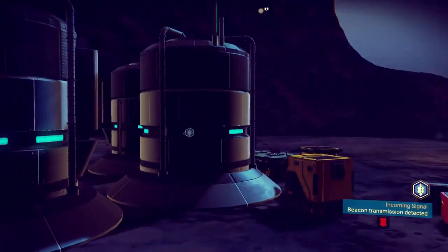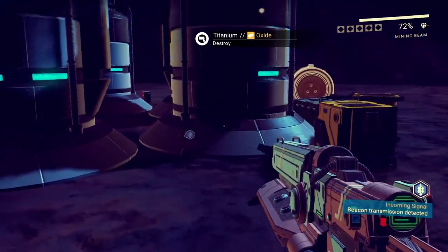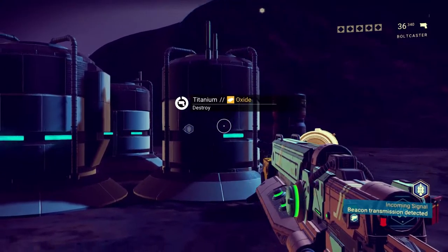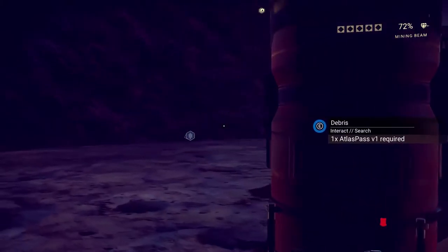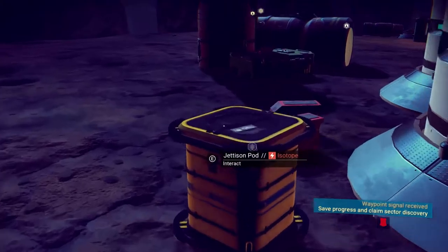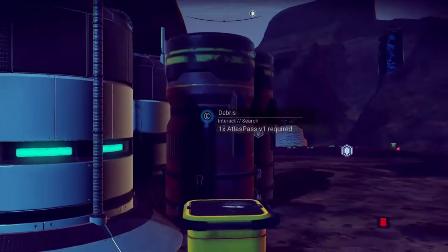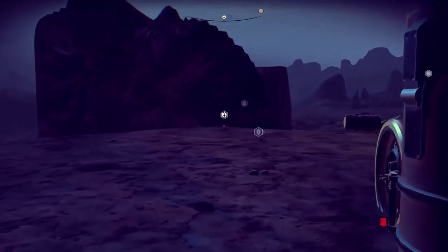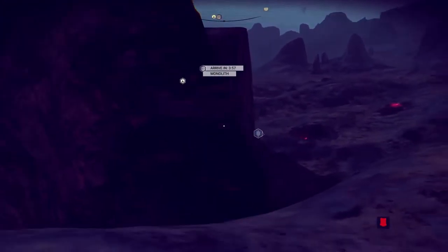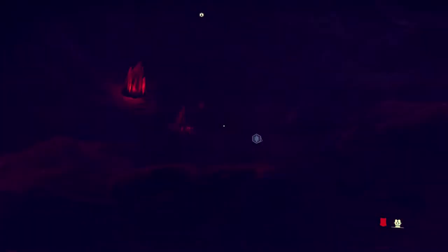It's telling me I could destroy these — but that's a lot of titanium and I don't have any room. I need Atlas passes. Ship, ship, ship — we're gonna have to go to a space station to unload before we can actually continue with our main purpose on this planet.